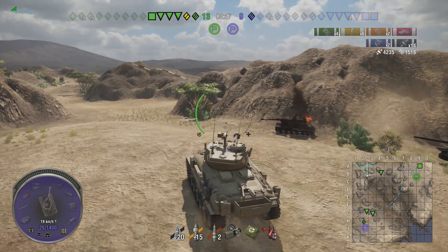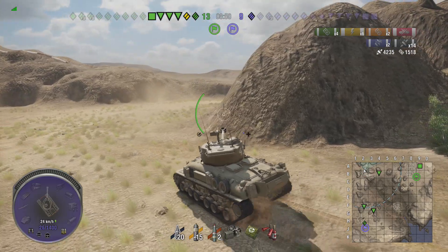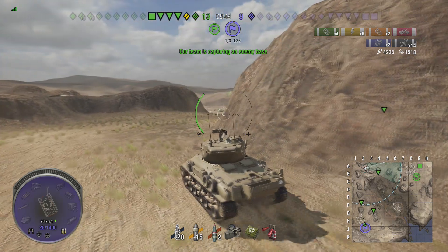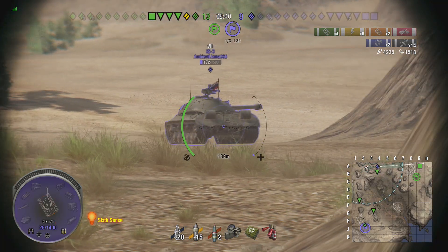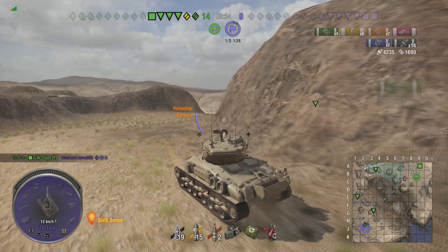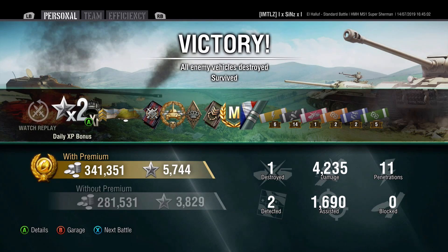Either way, the IS-3 is now the only tank on the enemy team still alive. I push around the hill on my left to see if I can get a shot into his rear armor, assuming he's facing the other way. We push around knowing he could be looking our way, but we've got to do it anyway. Luckily he is facing the opposite way — we take time to aim a shot at his rear, but RNG says no. He then gets smacked by the GW Tiger and that's the end of the game.